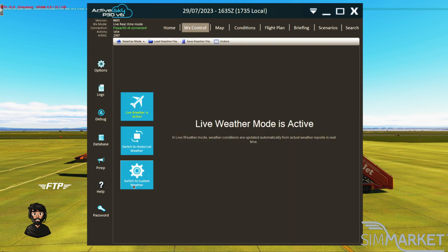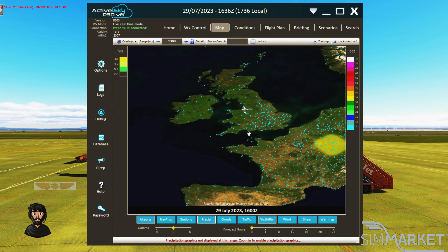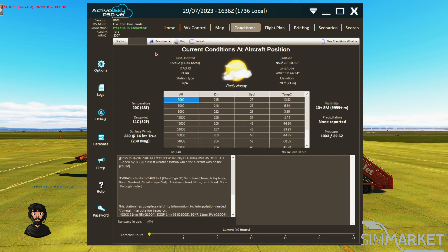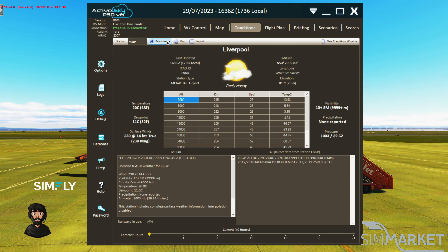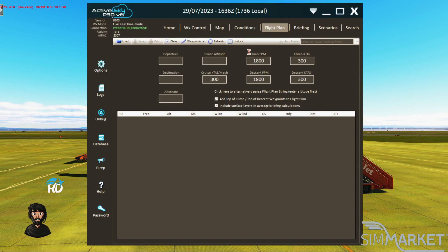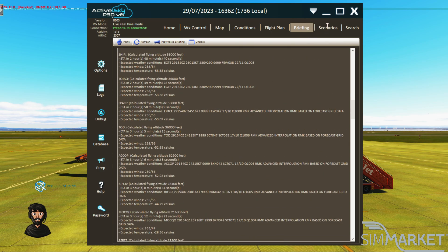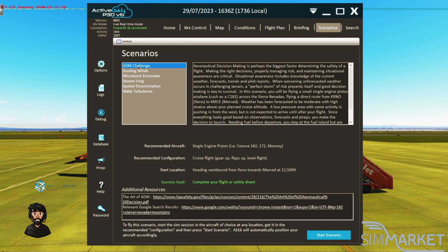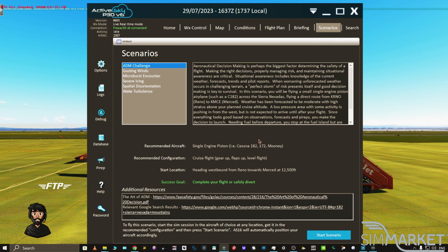It's a fantastic weather engine. It allows you to do historic, custom, or current live weather. It includes a map of where you are, which you can also toggle for clouds, traffic, weather stations, and set up how you want to see it. It comes with local weather updates and reports for wherever you are. If you have a flight plan loaded, it'll show depart and destination at the click of a button. You'll have a full briefing of everything you need. It even comes with scenarios you can set up if you're looking to train.